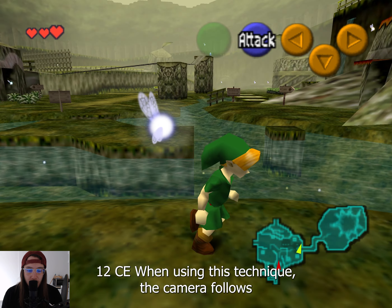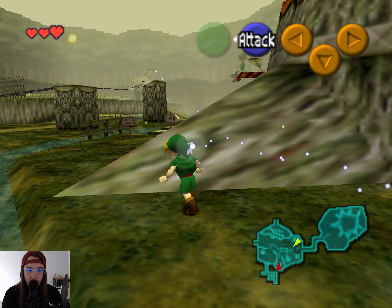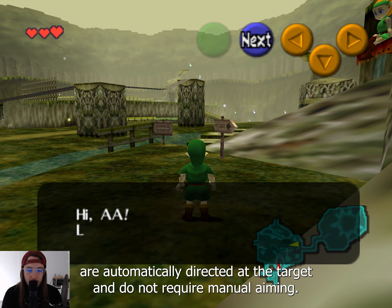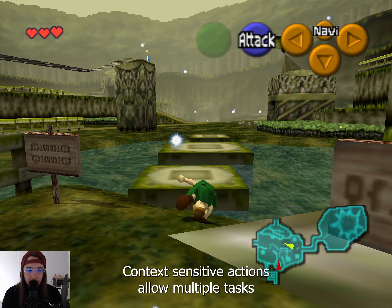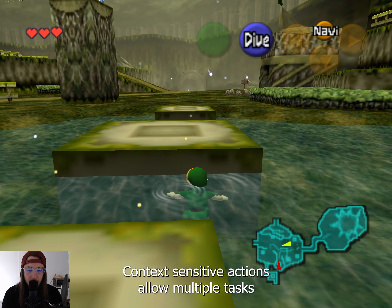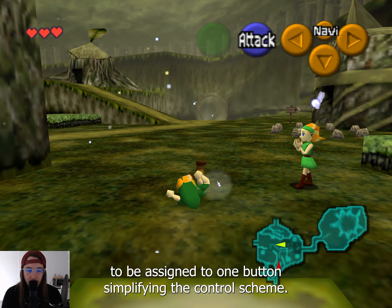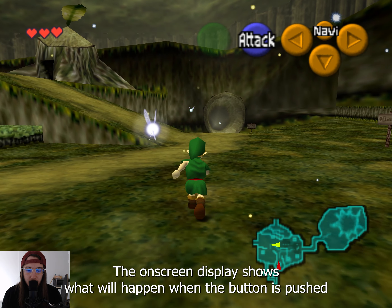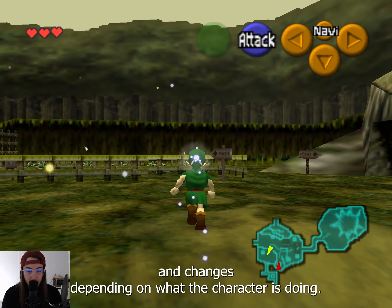When using this technique, the camera follows the target and Link constantly faces it. Projectile attacks are automatically directed at the target and do not require manual aiming. Context-sensitive actions allow multiple tasks to be assigned to one button, simplifying the control scheme. The on-screen display shows what will happen when the button is pushed and changes, depending on what the character is doing.